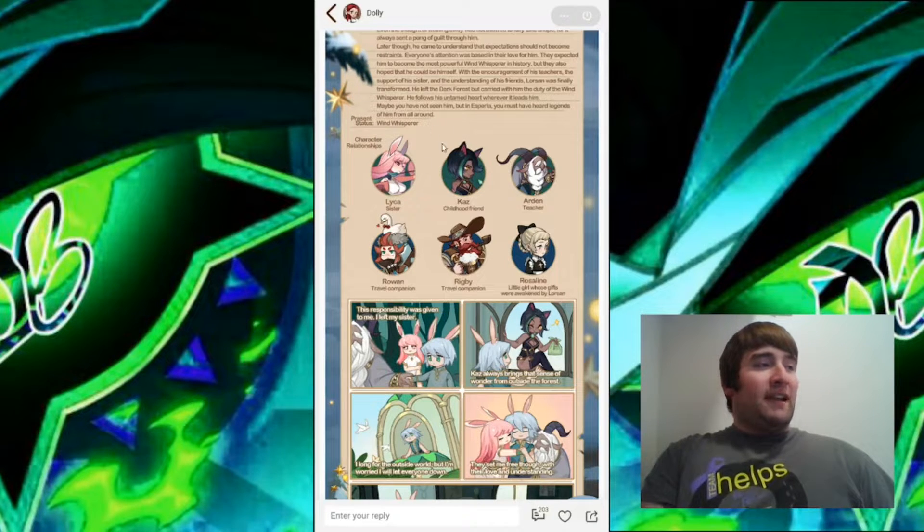There are a lot of character relationships with this one. As I said before, Laika is his sister. Kaz is his childhood friend. Arden is his teacher. Rowan is a travel companion. Rigby is another travel companion. And Rosaline is a little girl whose gifts were awakened by Lorzen. I believe that Rowan and Rigby are in a union with Lorzen — I believe there's a union that has Rowan, Lorzen, and Rigby in it.